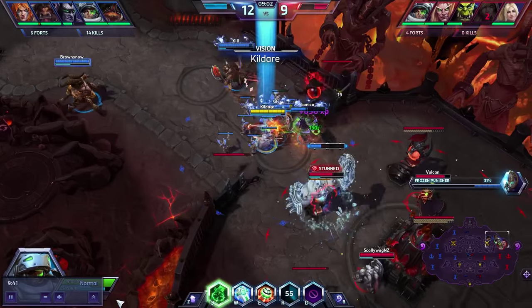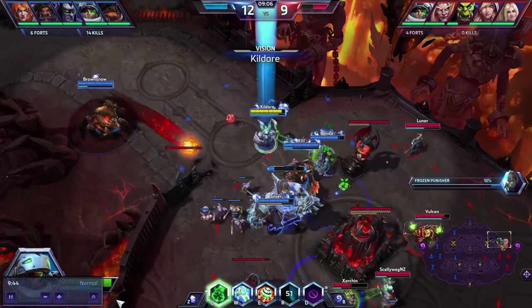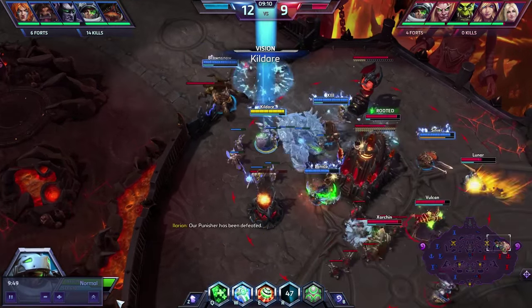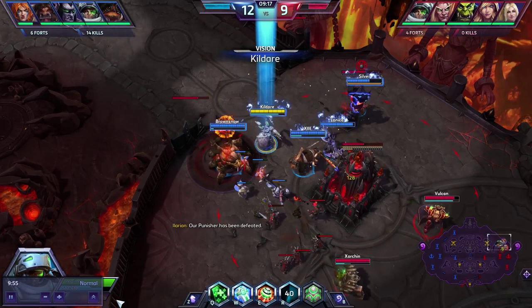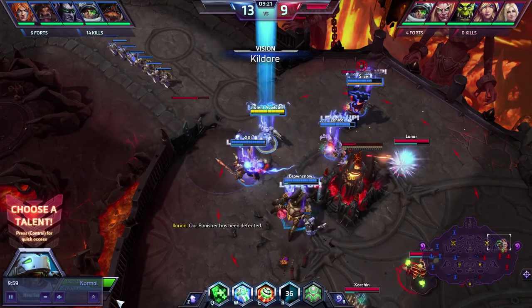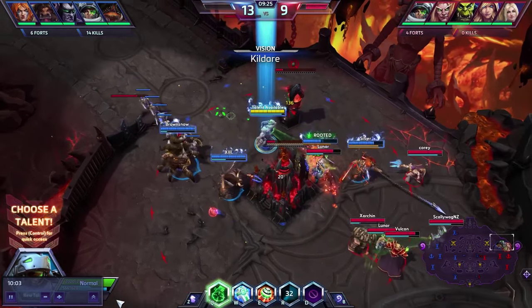As for the Medivac, I really don't like it — it's convenient, but it's just a dropship. It gets you from point A to point B, and if you do show up on an objective the enemy can just line up all their stuns and ults and be ready to wipe out your team. Your team is grouped up and vulnerable, so I don't see how it can be very good. It doesn't help you in team fights.